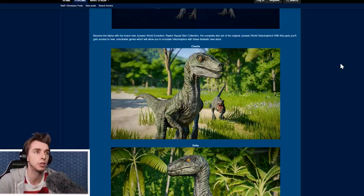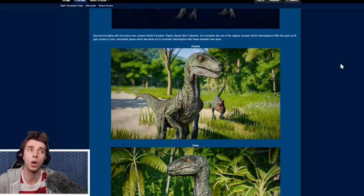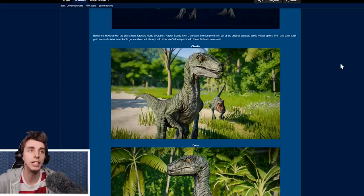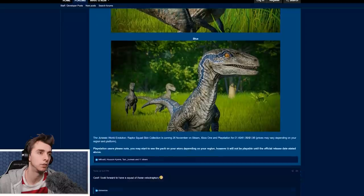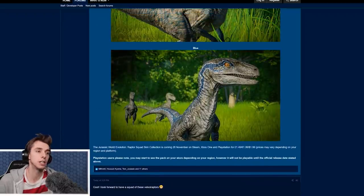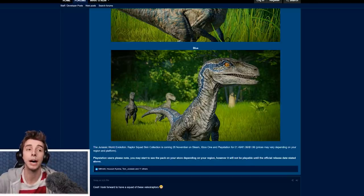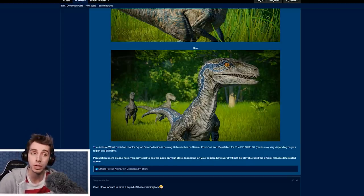Become the alpha with the brand new Jurassic World Evolution Raptor Squad Skin Collection — the complete skin set of the original Jurassic World Velociraptors. With this pack you'll gain access to new unlockable genes which will allow you to incubate Velociraptors with these fantastic new skins. It's coming the 26th on Steam, Xbox One, and PlayStation for £1.49, €2, or $2.